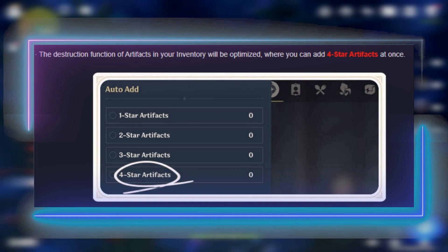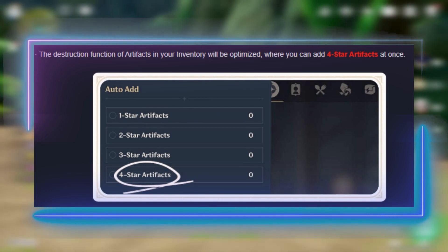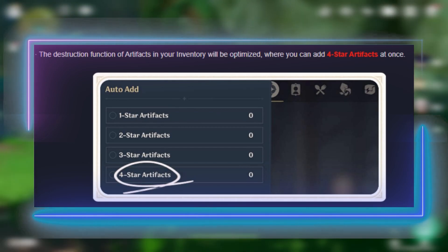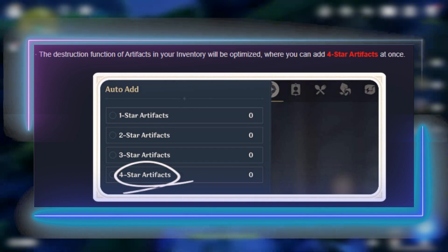They also mentioned that they are thinking of some ways to make locking artifacts better — I'm not really sure what they mean outside of maybe making a hotkey or making the UI cleaner, but if there's something they know that will make the overall experience better, then I'm down for it.